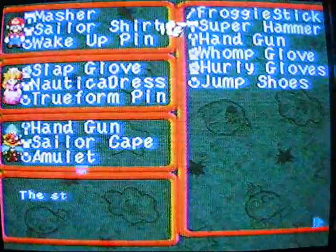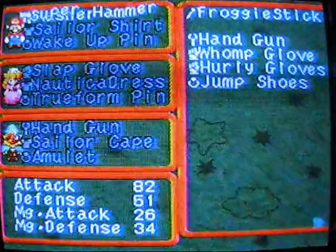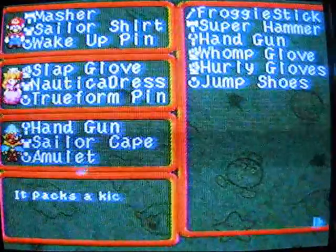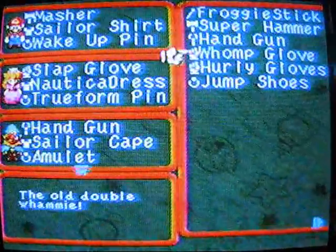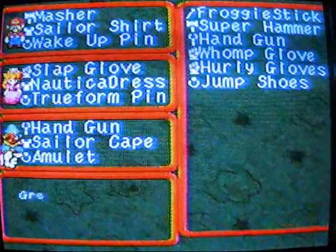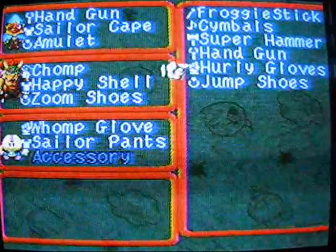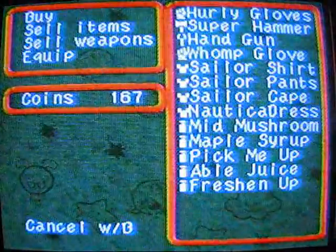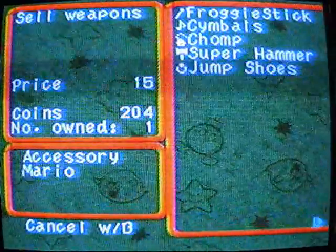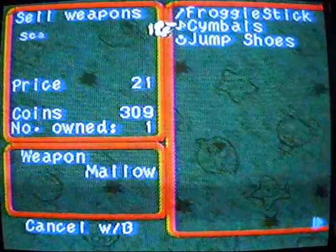Those are all upgraded items compared to what we used to have. Wait - the masher's better than the super hammer? I guess I just screwed up there and wasted some money, and I just bought the handgun I already have one of. Well, that was the best choices I could have made in my shopping purchases. Womp gloves are good, Hurley gloves definitely good. I'm gonna switch some characters - I'll sell a ham hand glove and a super hammer. Don't need the chomp and the symbols, they're outdated.